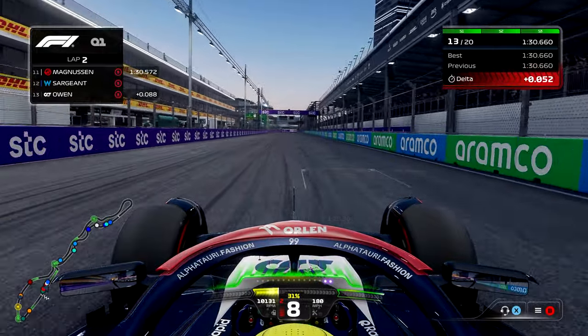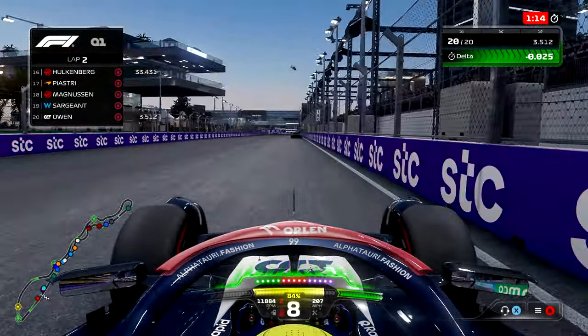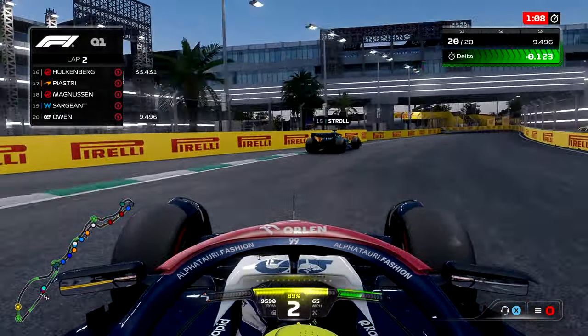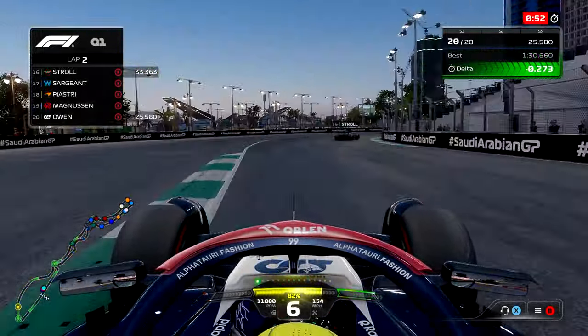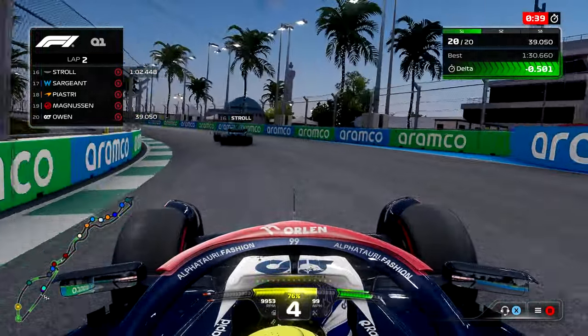Completing my first lap here in Q1, we were slowest — dead last behind our good friend Logan Sargent. So obviously having to go out and make a second attempt late in the session. Our teammate Yuki Tsunoda is looking like he's going to repeat what he did in Bahrain and go through into Q2, while I'm struggling in the background. We do gain a tenth in the first couple of corners, and we have Lance Stroll right in front of us. I was finally getting the car to hook up — look at it hook up right there.